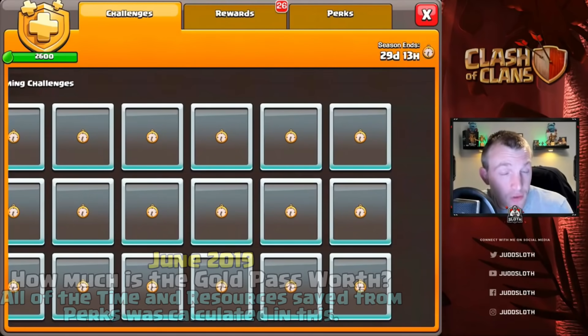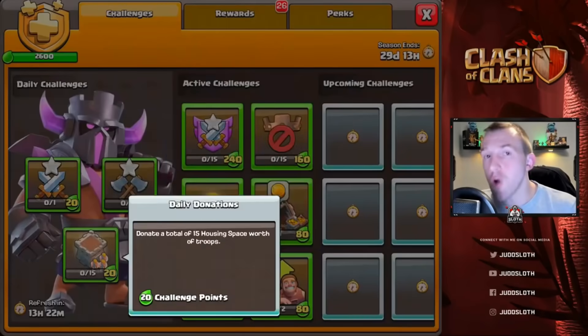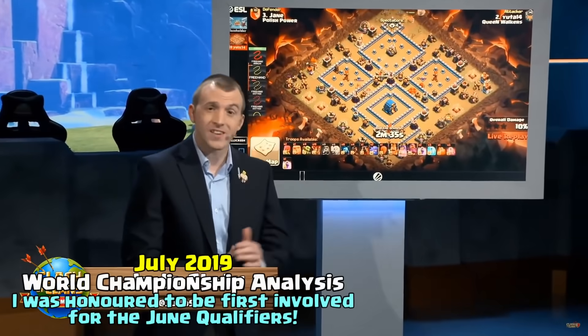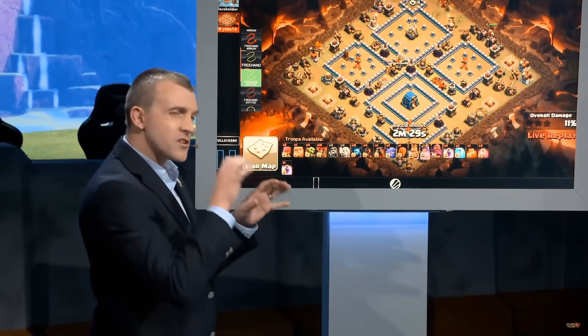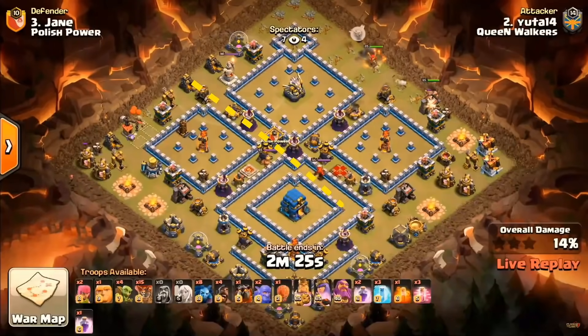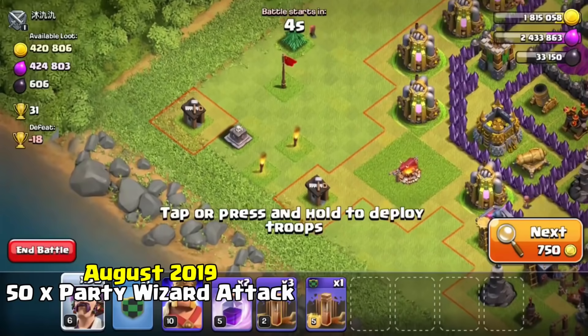When that breaks down into money, that is $302. Obviously minus your $5 for purchasing the Gold Pass, that is still a saving of $297. Here's the attack by Judo getting it done on his birthday — they brought the power themselves. You've just seen this attack with these four-corner style bases, and what you want to think about is how to break up each corner of the base.